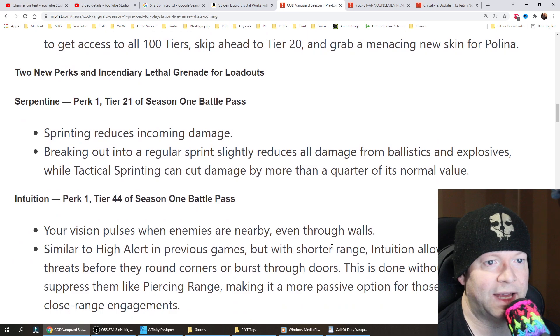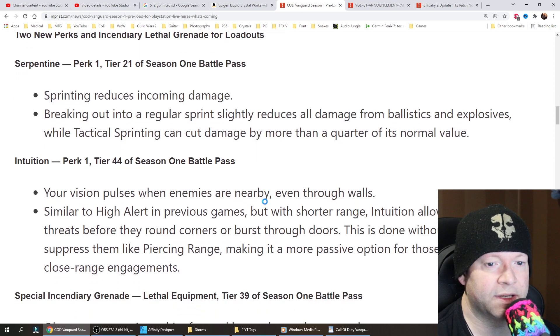Two new perks and an incendiary lethal grenade are coming to loadouts. Serpentine is Perk 1, unlocked at Tier 21 of the Season 1 Battle Pass. Sprinting reduces incoming damage — breaking into regular sprints slightly reduces all damage from ballistics and explosives, while tactical sprinting can cut damage by more than a quarter of its normal value.